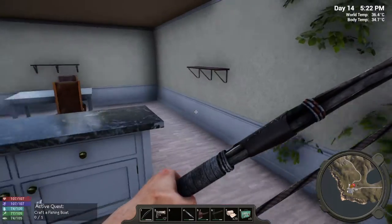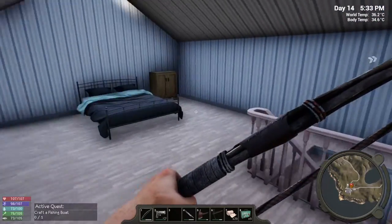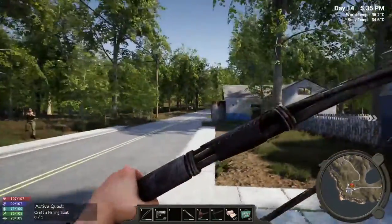Those empty glass bottles may go away eventually. We're steadily building up the fertilizer, and that's good because we're gonna need 20 of them when we decide we want to do our own farming.